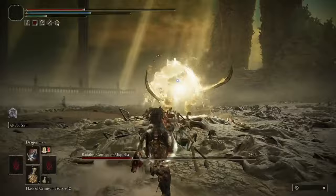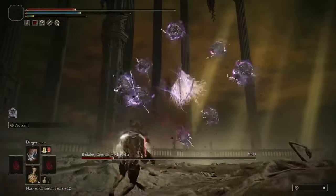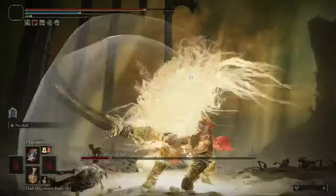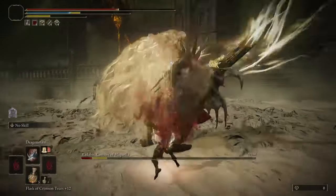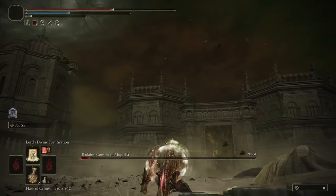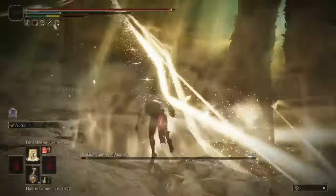Once Scarlet Rot is applied, avoid the boss's attacks as best you can while casting Dragonmar during the safest windows. You'll likely have to trade hits a couple of times, but Infinite Hyper Armor will allow you to do so as long as you survive. Once his HP is low enough, he will do the Holy Meteor attack — recast Lord's Divine Fortification, heal if needed, then roll to dodge the attack as best you can. If you don't dodge all of it, you should still survive thanks to Divine Fortification.